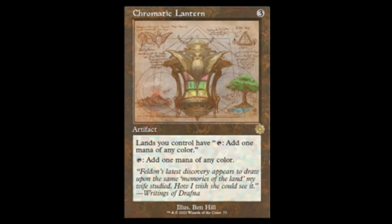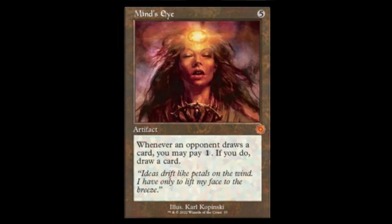Next we have the Chromatic Lantern reprint — very nice, very pretty. Three colorless: lands you control have 'tap for any one mana of any color,' and when you tap it, plus the lantern itself taps for any color. Next we have Mishra's Research Desk reprint — five colorless: whenever an opponent draws a card, if you pay one colorless, you do also.